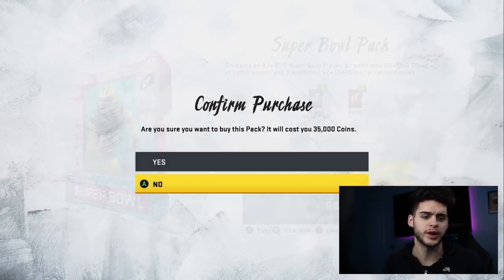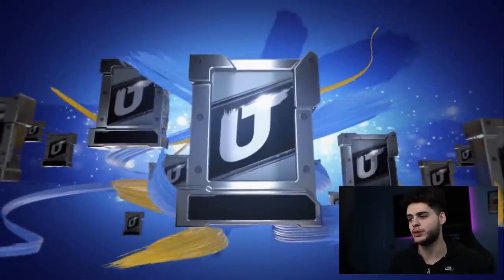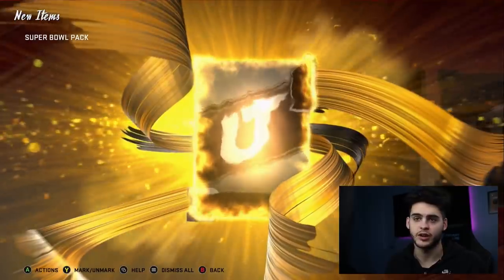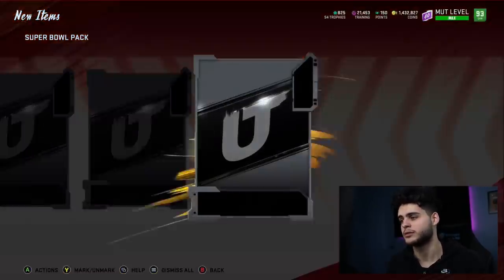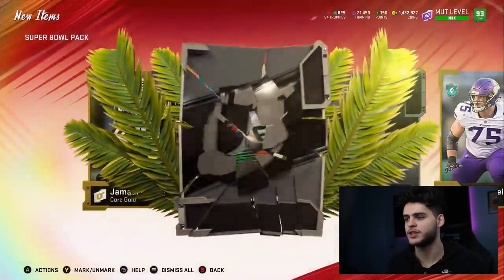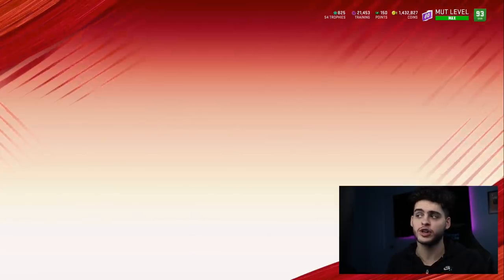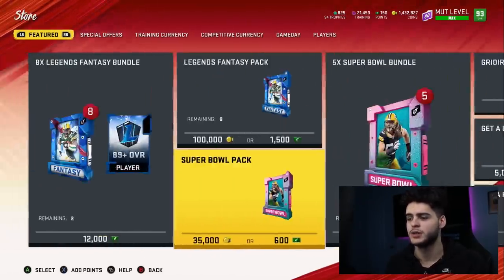We're gonna open another one. I'm evaluating risk and loss here. We gained, so I can definitely afford one more pack at least. I've never pulled an LTD before and I've especially never pulled anything good on camera. We got an 82 Russell Okung and a power-up Marlon Humphrey. We're gonna open one more — if it's good we keep going, if it's really bad we stop.